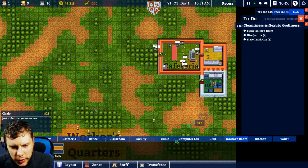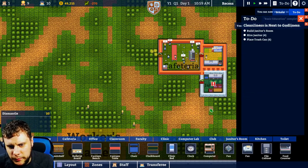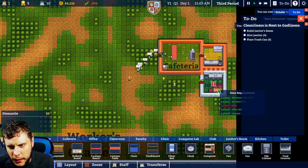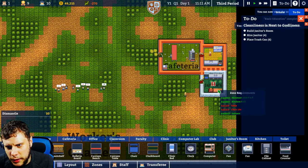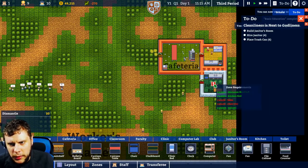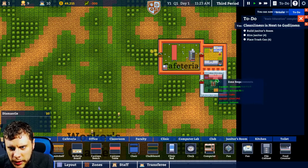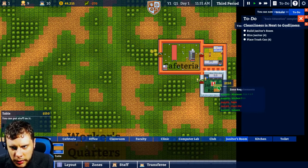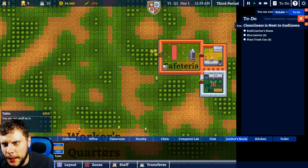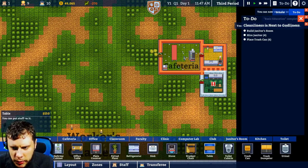Table doesn't work. Objects all — dismantle that lot. See if we can get this working. Let's just delete everything in the room — no, because we want to keep these. Why is it not letting me demolish this table? Janitor's room table — create one there. Not letting me demolish this, I don't know why. Right, let's go with trash cans — assume this is all alphabetical again.